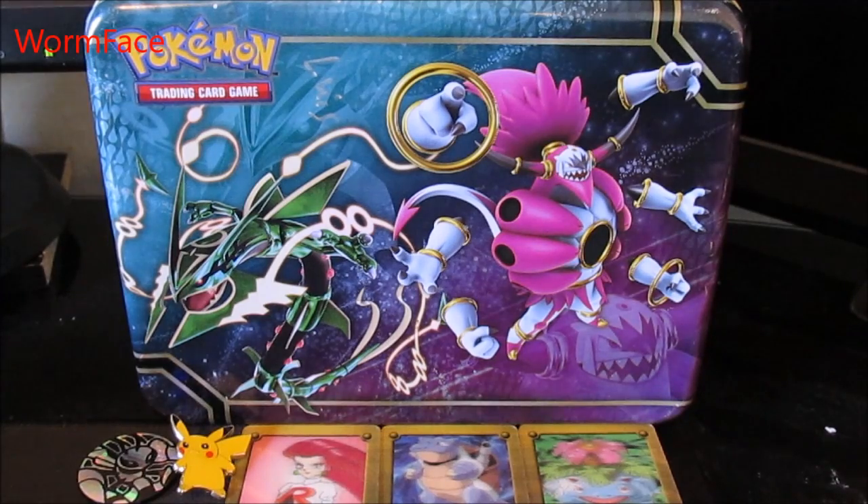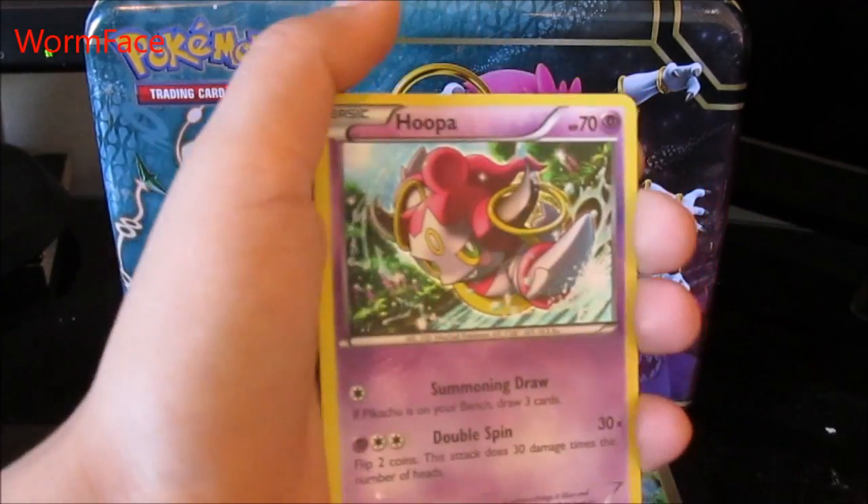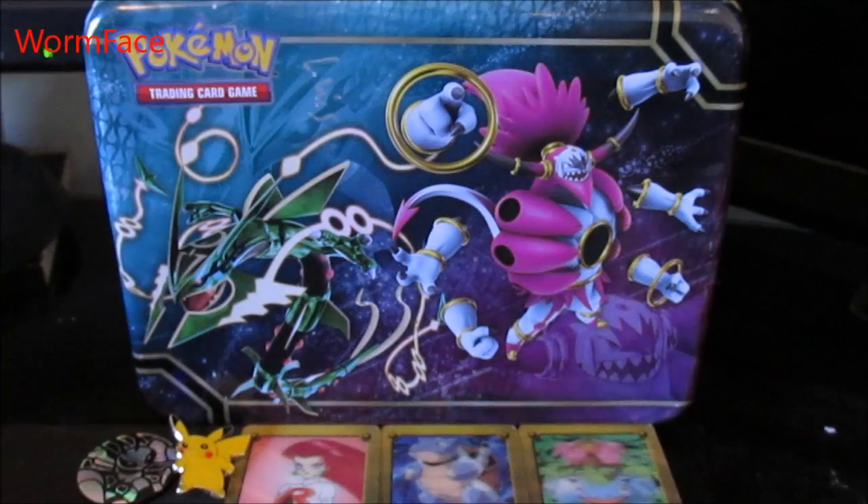Another card that I like is Hoopa. This card comes with another Typhlosion card in a package — I think it came with a Break card as well.